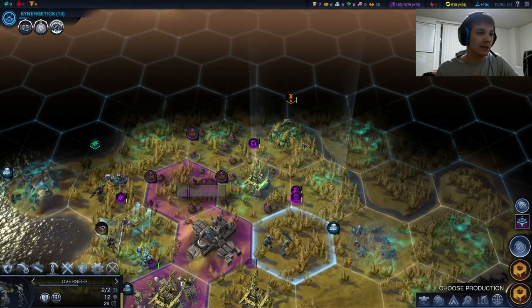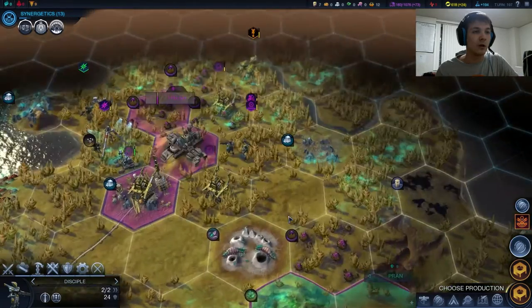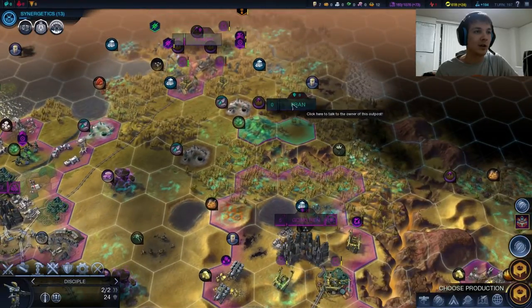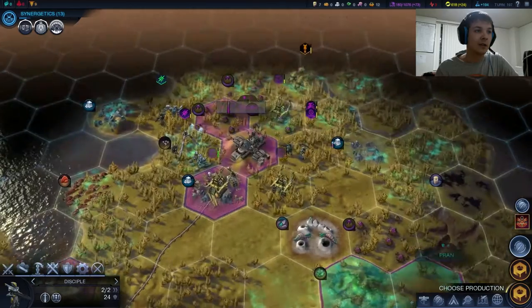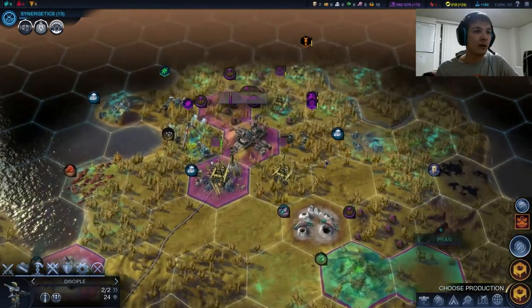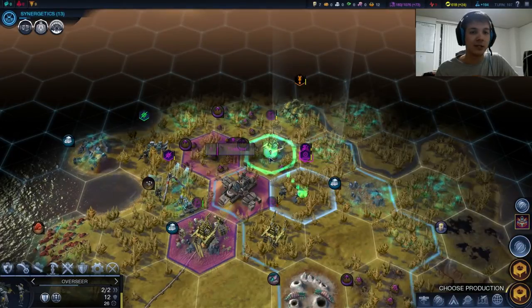The Raptor Bug might eat us, so I'm thinking we might just want to move the Overseer over. The Kavithans did decide to settle Prawn here — I don't think they're going to take that many resources from us; they'll probably take this fruit. Oh well. If we ever go to war, they're just setting themselves up to lose that city horribly.